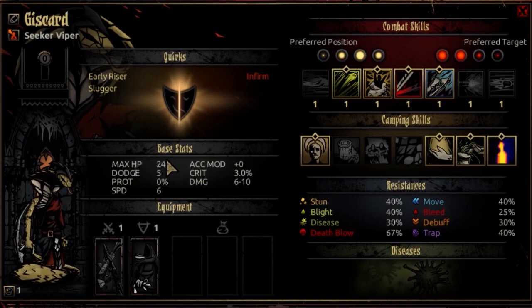The HP at first resolve is 24, progressing to 44 at max resolve. This is comparable to a Vestal and a Highwayman — what I consider average HP, but a little on the high end of average. It's not much lower than the Hellion's base HP, and I don't really consider her average.